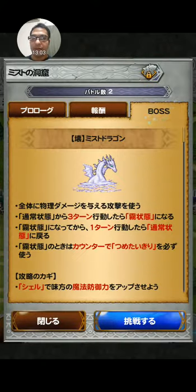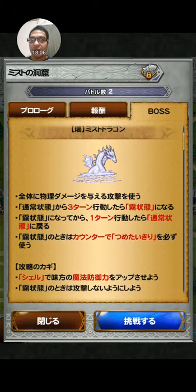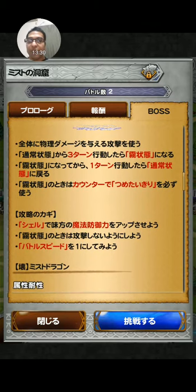Then we have Mist Dragon. It can attack everybody with a physical attack. Every three turns it will turn into mist, and after one turn it returns to its original state. If you attack it during mist form, it will counter. Key to victory: use Shell to increase your magic defense, don't attack when it's in mist form, and reduce battle speed to 1.